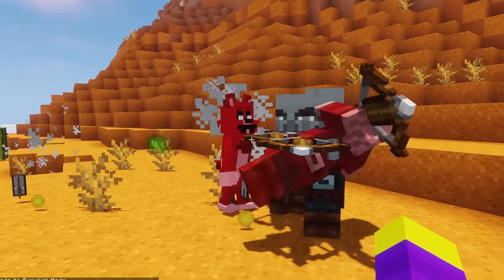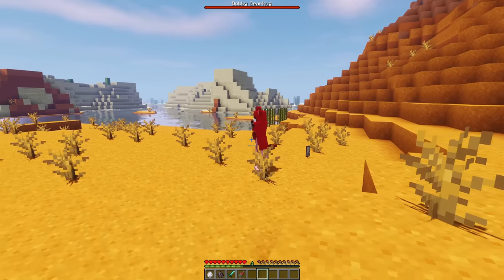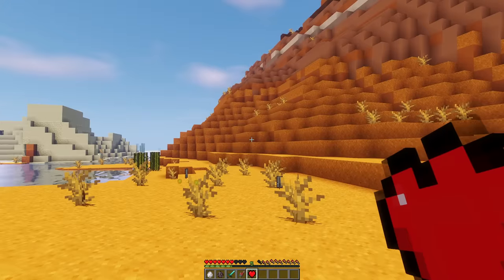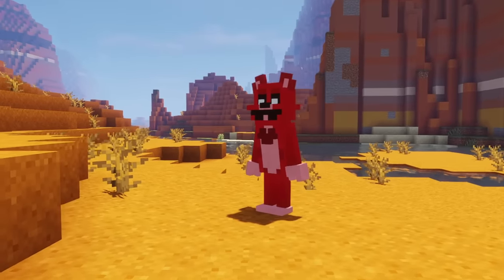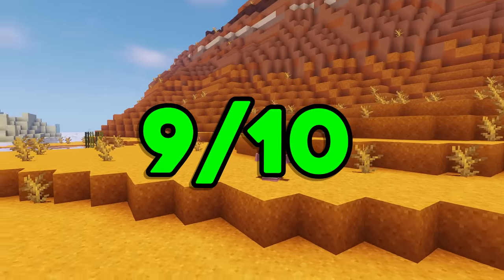So she's pretty OP if you think about it. Bobby Bearhug will also attack any mobs that are fighting you, and she does a ton of melee damage, because bears are very powerful in real life. If you kill Bobby Bearhug, I made her drop a heart, which just gives you a heart when it's right-clicked. Overall, I don't think Bobby Bearhug turned out that bad — I actually kind of like this design, so I decided to give her a 9 out of 10.